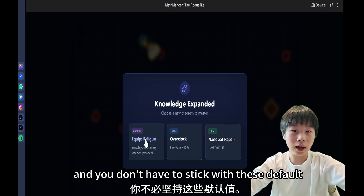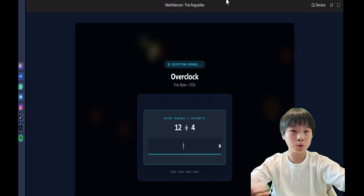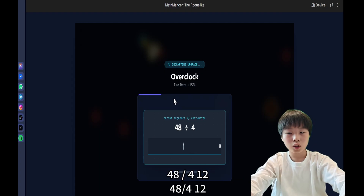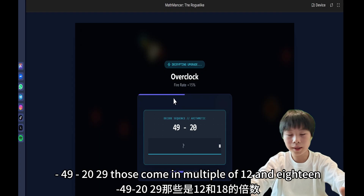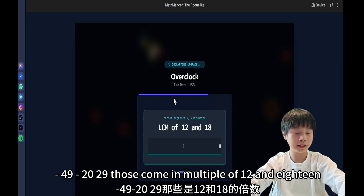You don't have to stick with these default questions. 12 divided by 4? 3. 48 divided by 4? 12. 49 minus 20? 29. Lowest common multiple of 12 and 18?